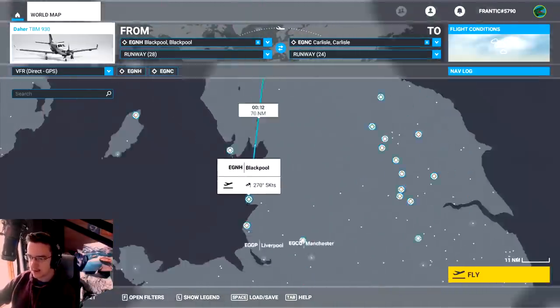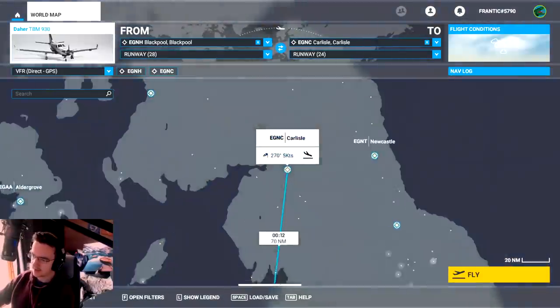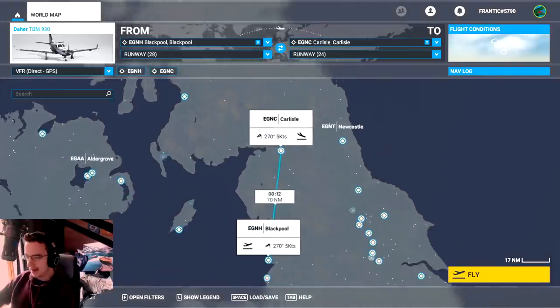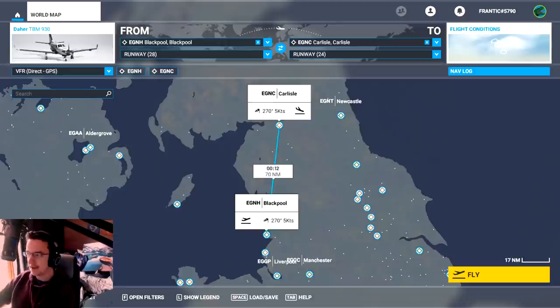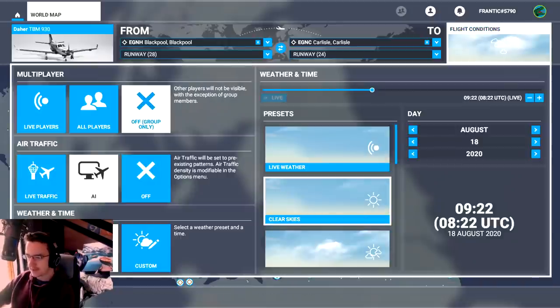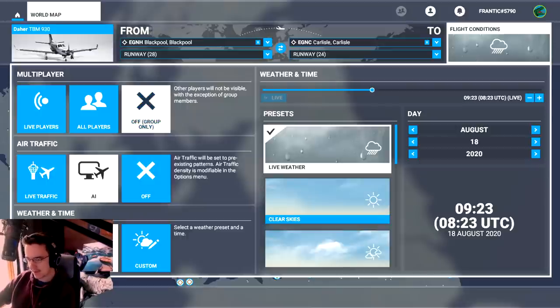Blackpool is right here on the west coast of England. We're gonna be flying to Carlisle, which also is kind of on the west coast. And we're gonna be flying through the Lake District, because I think it's gonna be quite pretty. For flight conditions, we'll go with live — so whatever it is right now. It's gonna be rainy; it's usually quite rainy in the Lake District.